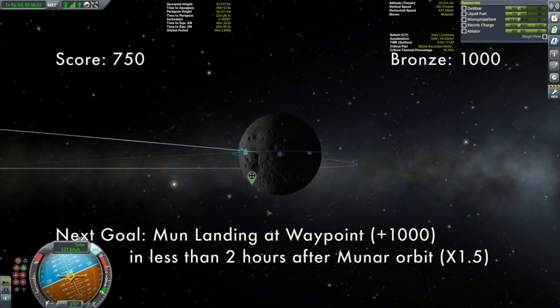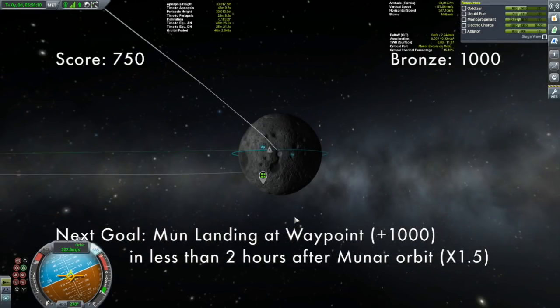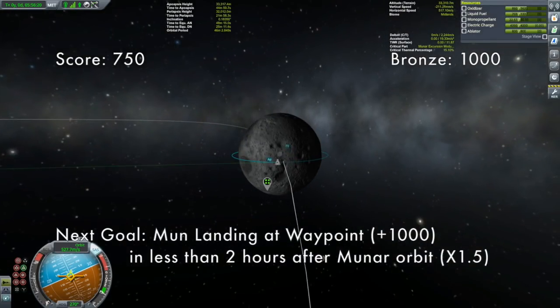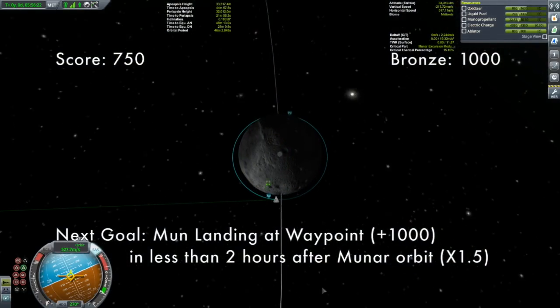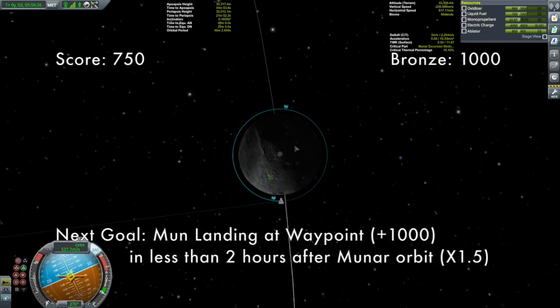This is what I mean about superfluous inclination changes — it makes really no sense. If they knew we were going to land here, we should have come into an inclined orbit, not an equatorial one. But that's what it is. You've got two hours to get down there, which is not that difficult. If you land within two hours, that's a thousand points plus a 1.5 multiplier.